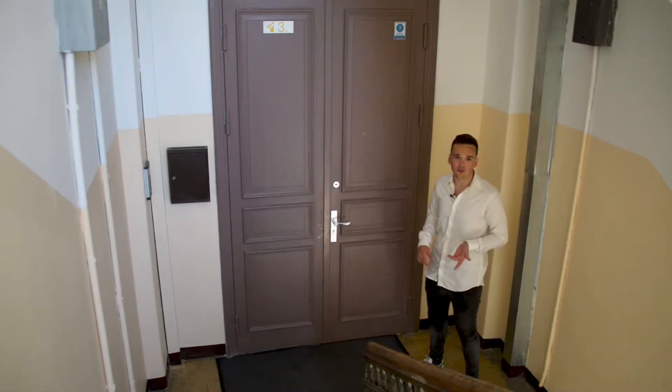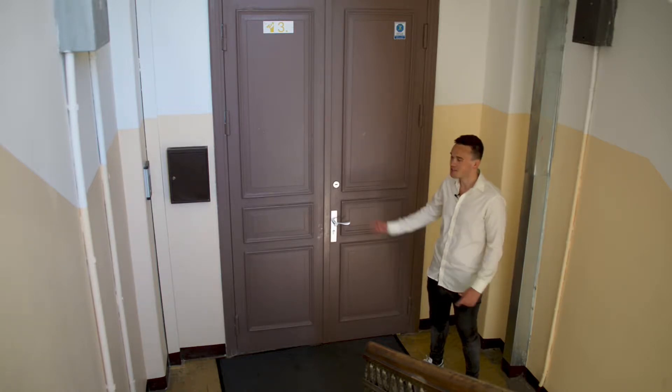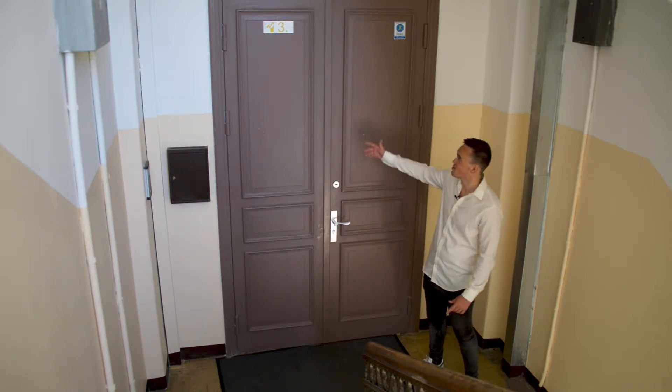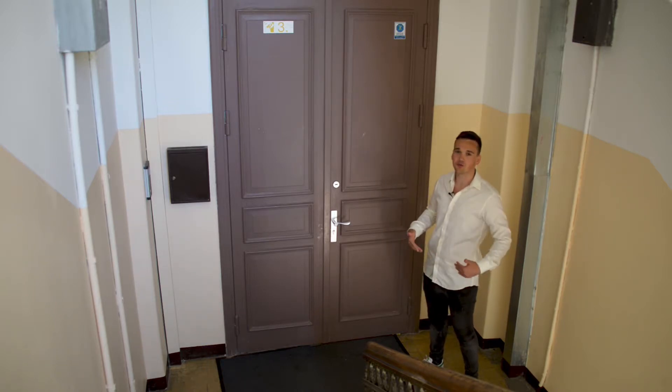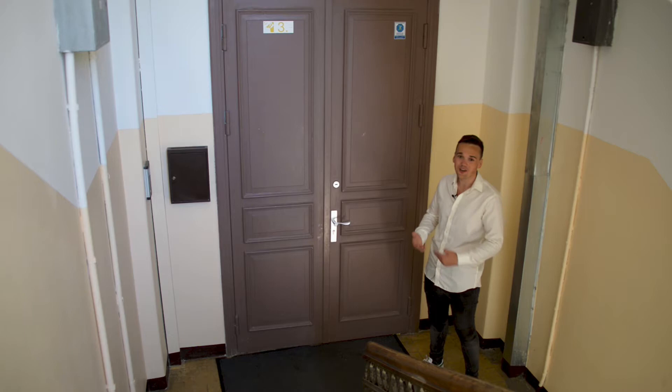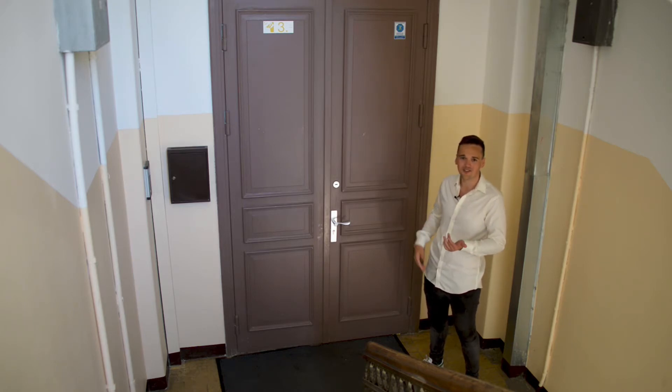After you have entered the main building, you have to go upstairs and you will end up on the first floor next to this beautiful door, where you will see our icon on the top left corner. In the next video, we will explain how to open the door and how to connect to Wi-Fi in order to do so.